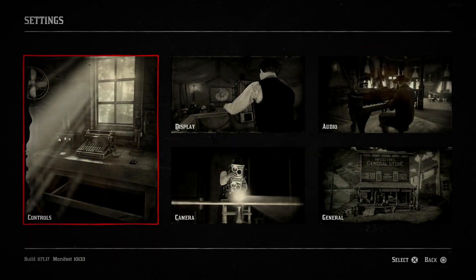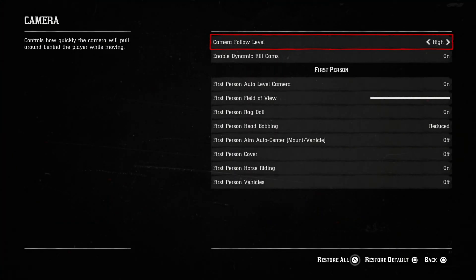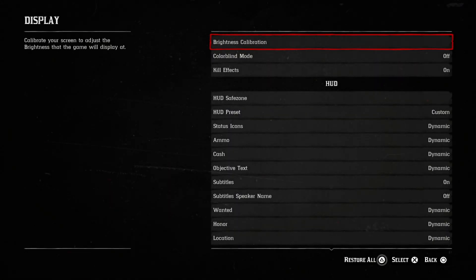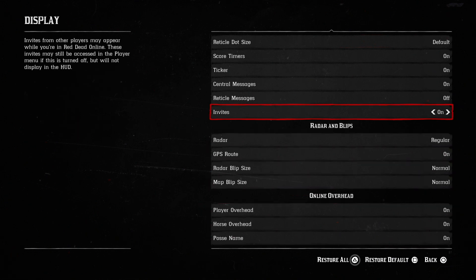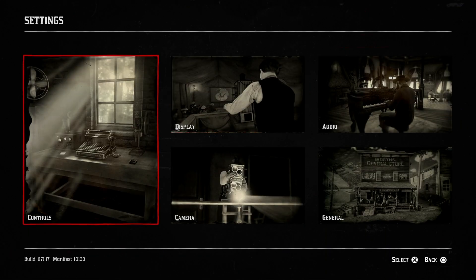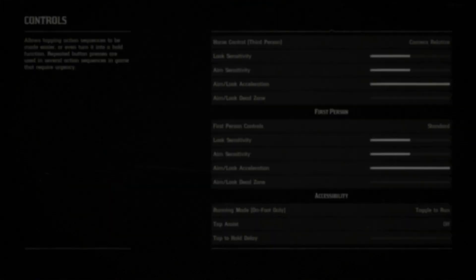Number two, Rockstar has added a new HDR calibration menu. If you play with HDR enabled, players can now switch between the existing cinematic HDR and a new game HDR style. A new option has also been added to allow manual adjustment of peak brightness values for different displays. This might improve your experience.